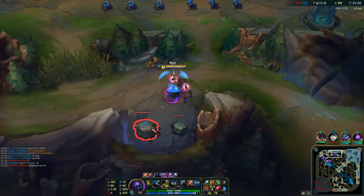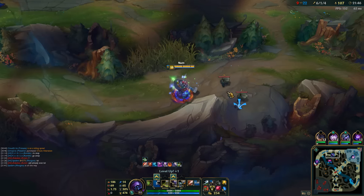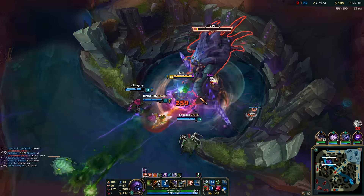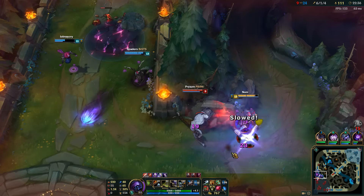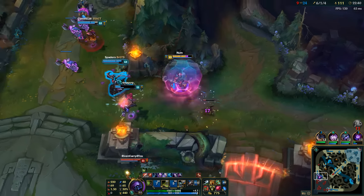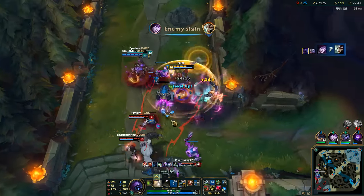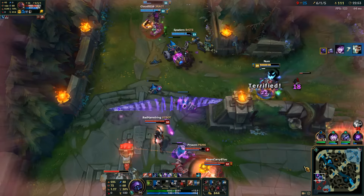Now I'm gonna grab Cinderhulk and start building Titanic Hydra. This Riven is in top lane and my teammates are chasing him — they do finish off Riven. So now we're just gonna head down to Baron. It's gonna be a free, uncontested Baron and the game's gonna be over real soon. So let's have one more good fight and see how much damage we can put out before this game ends. There goes Riven's flash.